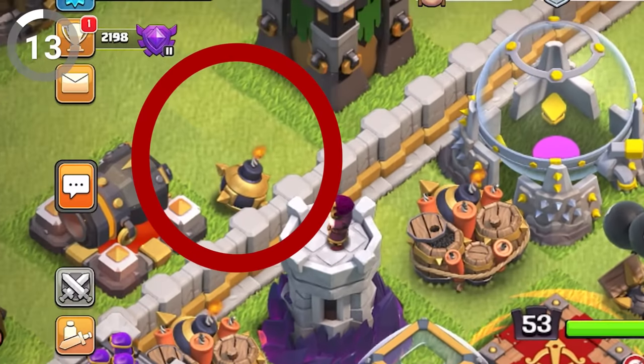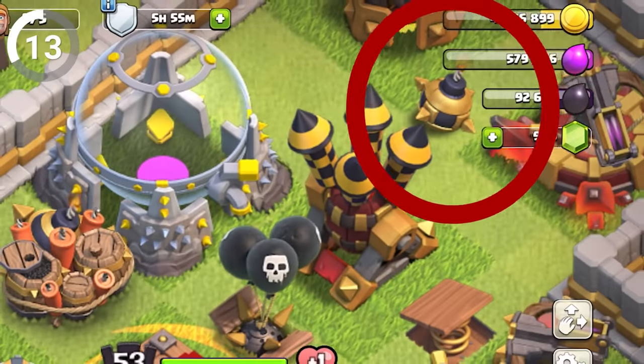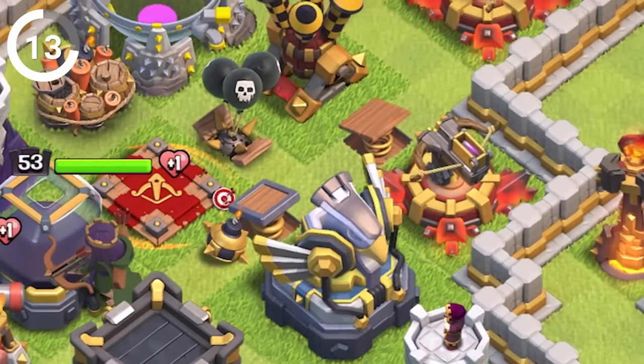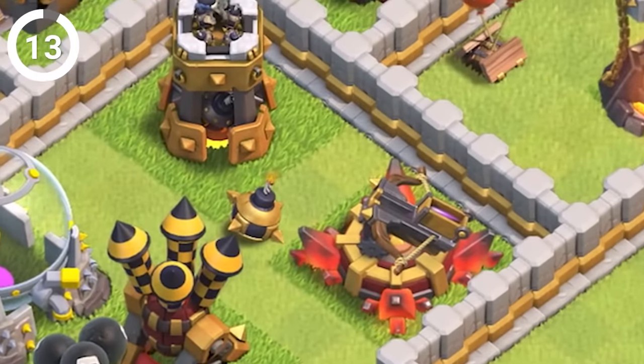The fuse on bombs and giant bombs is always on, even when your base is safe and sound. But instead of exploding like they're supposed to, they just wait patiently for their next victim to step into their deadly radius.